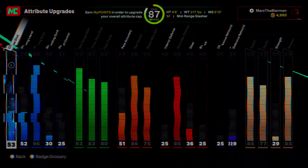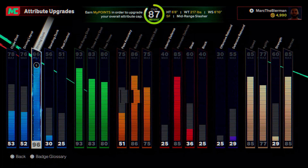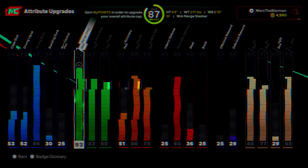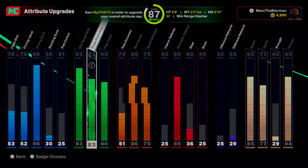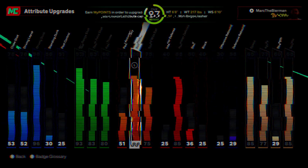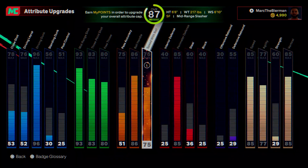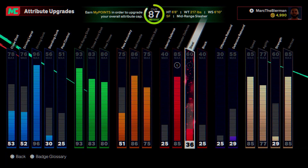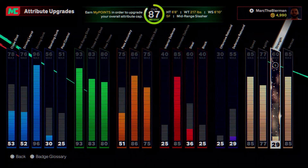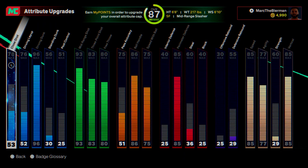Here's what we're looking like right now: 96 driving dunk for the elite contact dunks — I've been catching bodies with it, I've been having so much fun. We've got the 93 mid, 83 three ball, 86 ball handle, and 85 perimeter defense, and we also max out some physicals. I want to make sure I've got my key attributes up before making everything 87 overall. Right now we can upgrade to 90 but I'm not putting any more money in.